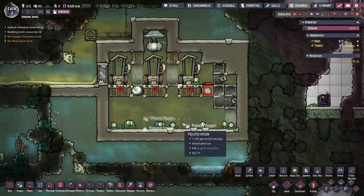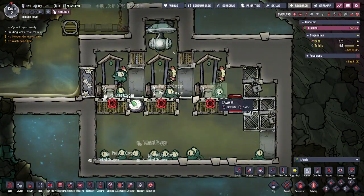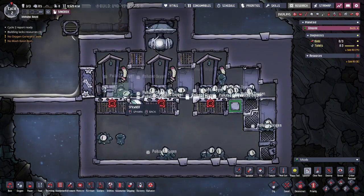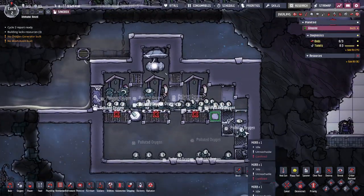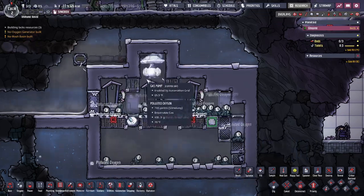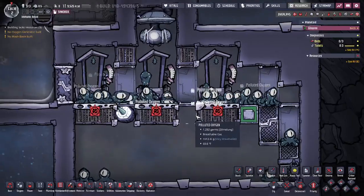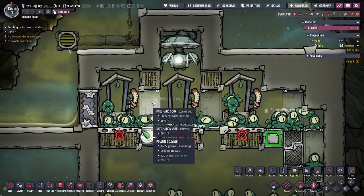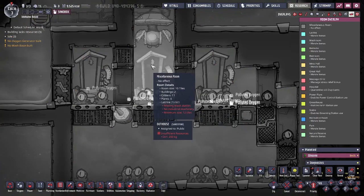I'm going to fill this up with Morbs and show you that they will make their way down and show you that this pump is going to be running a lot. I'll put like 30 to 50 Morbs in there — maybe 30. And this is not a ridiculous amount; I probably had like 100 Morbs in mine, and the pumps were always constantly running. I like to have these airflow tiles to just help the gas move. Everything needs to be a pneumatic door — you need to leave these doors open so the Morbs can freely move back and forth.